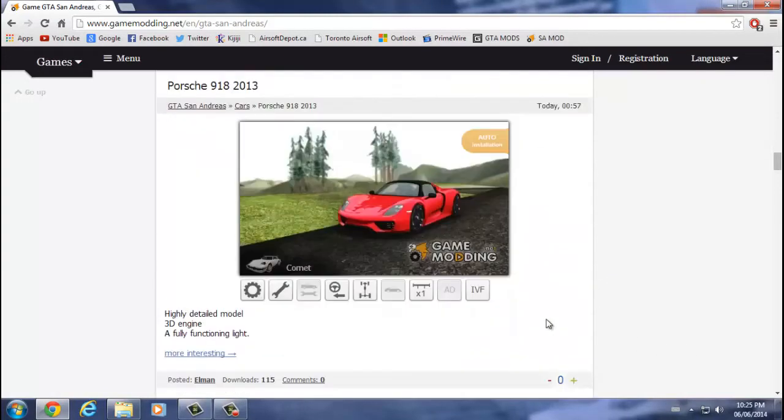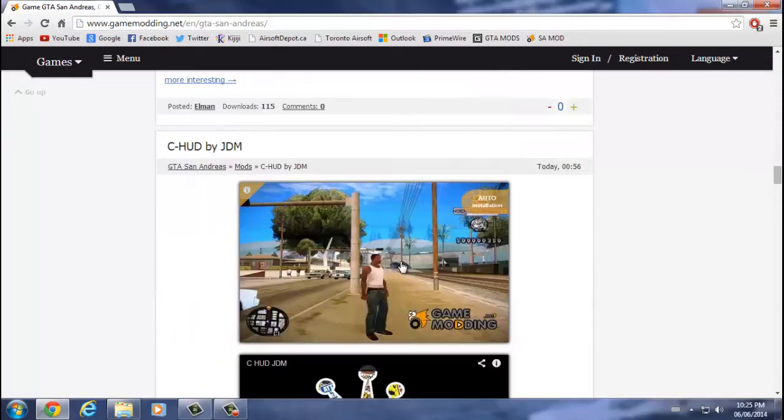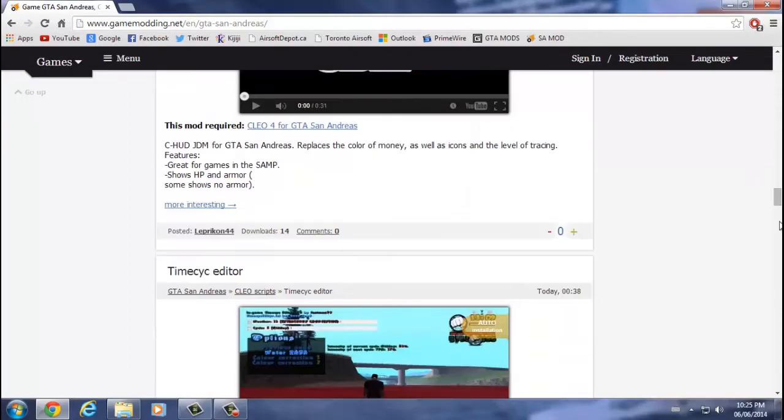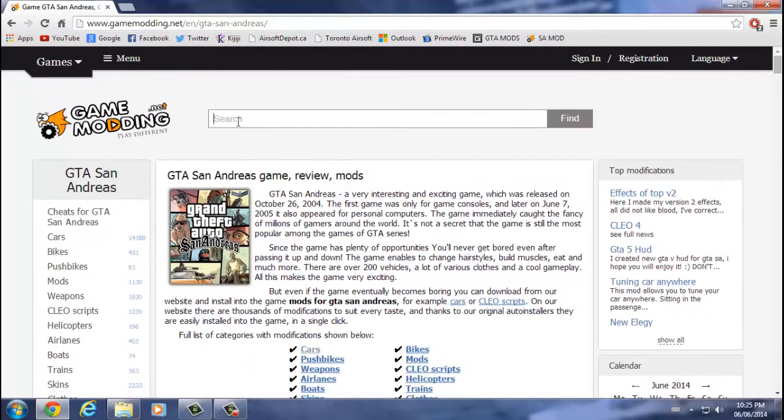It should have a video for it — they don't all have videos, some don't, some have extras. Anyways, I want to show you guys how it works. I always wanted a mod from the weapon section — it's actually called the Predator's Claw, I believe.